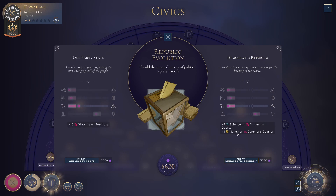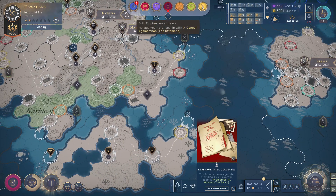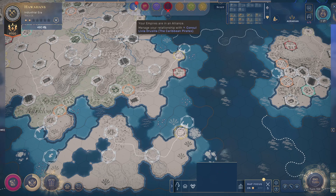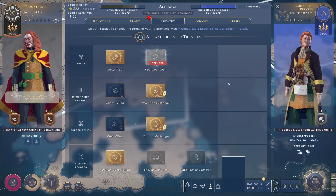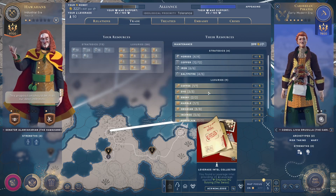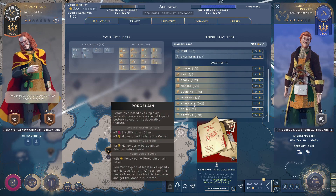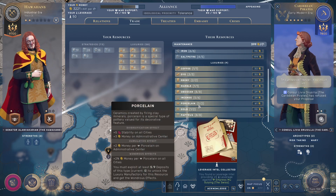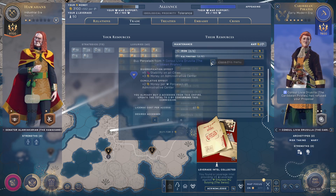The democratic republic gives me more science and money, but I can't use common quarters. The Ottomans keep refusing propositions — that's annoying me a little bit. Let's do this one to get a little bit more money.